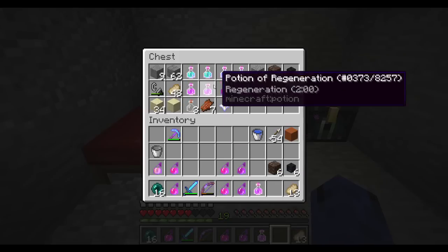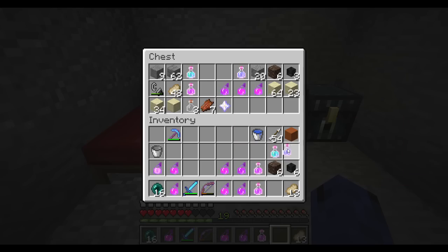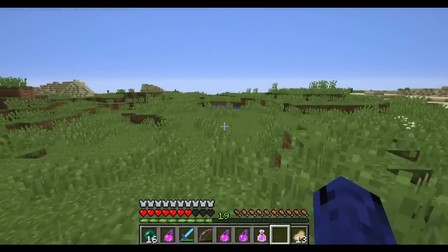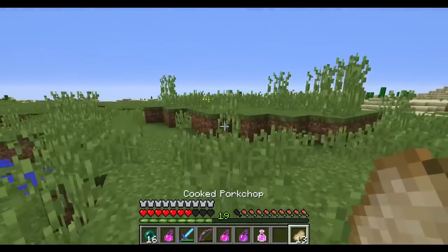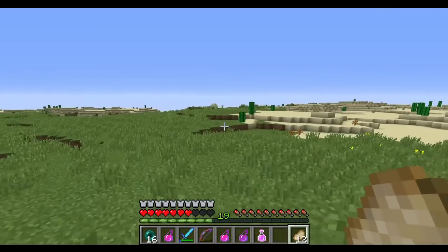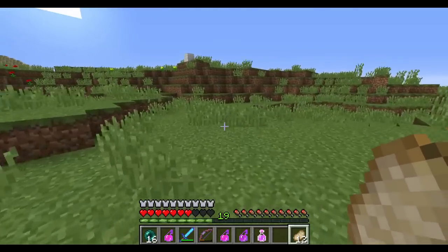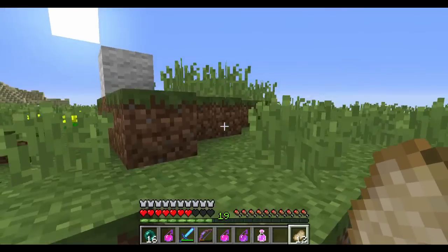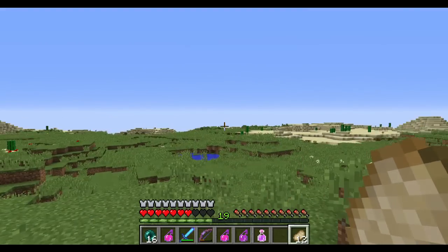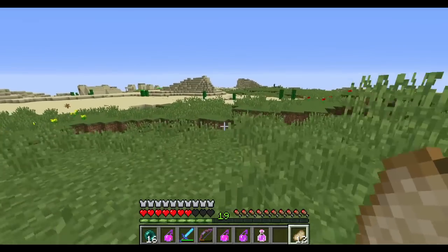We're going to need jump boost, speed, and regen again. I should have brought a notch apple — that would have been smart, just for the just-in-case provision. Where did the village go? Went the wrong way — there it is. No, that's a different village. Let's go and reset back to the white wool. There we go — there's another village off in that direction, maybe that'll call for some future withers.